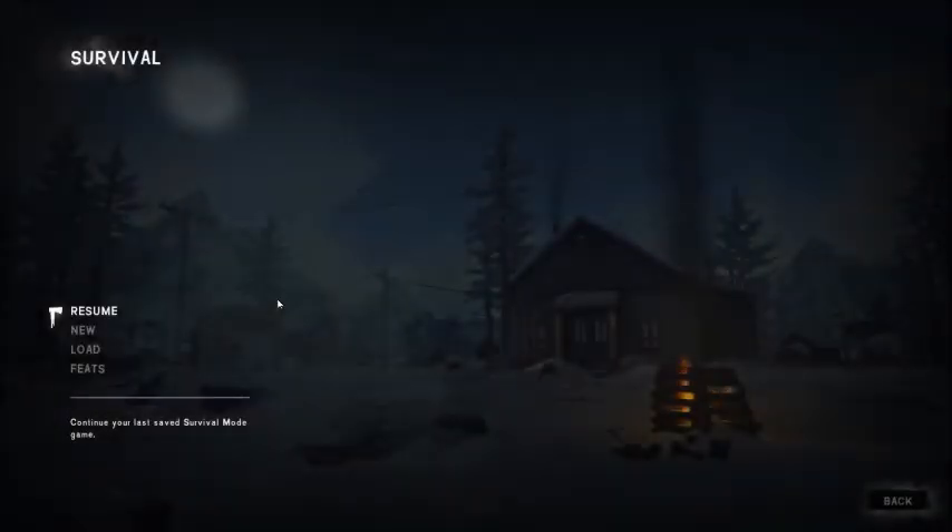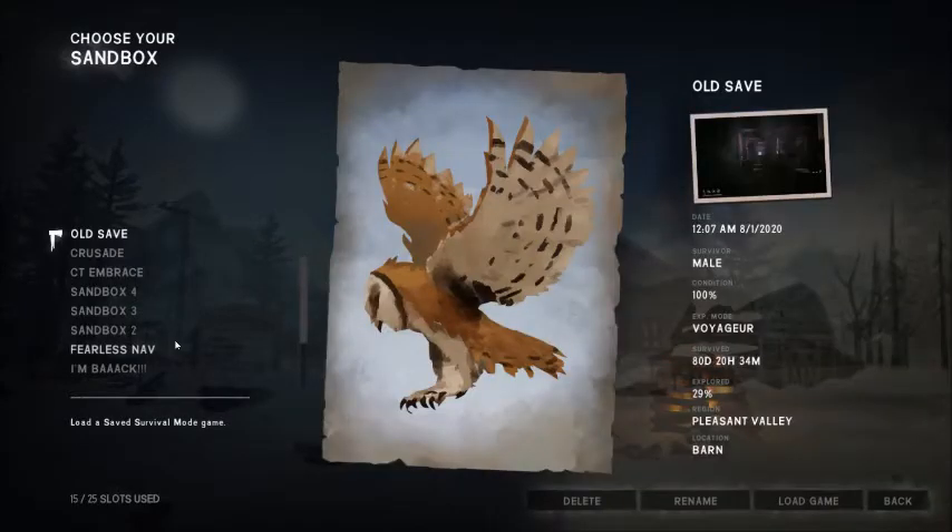Now to start this out, what you're going to want to do is go into your old save files. What you want is a save file in which you actually have a rifle with some ammunition, or a bow and arrows and such, preferably both. I would recommend doing this at least on a Voyager level, because preferably you're going to want to have some moving targets and animals to shoot at to work on your aim.